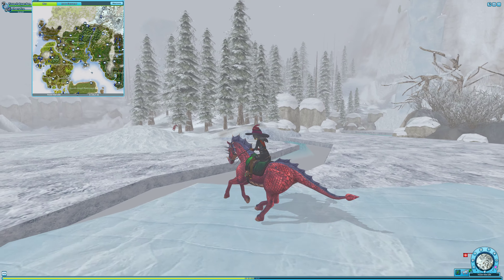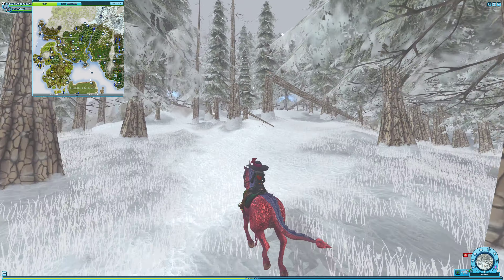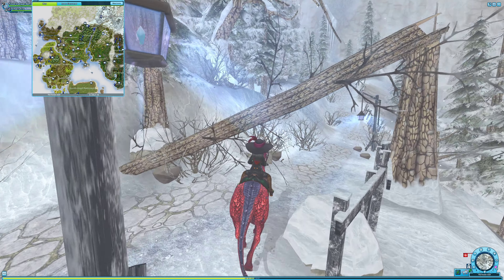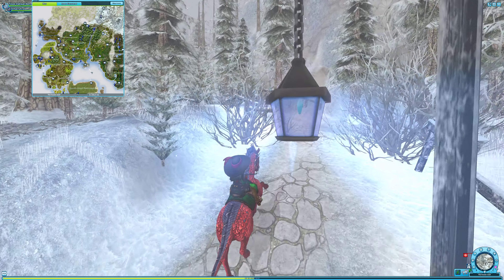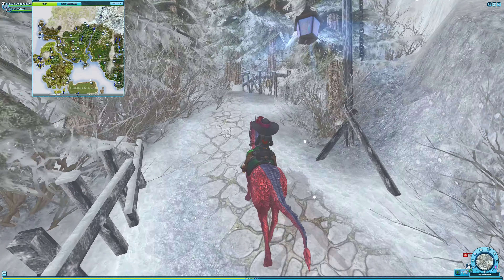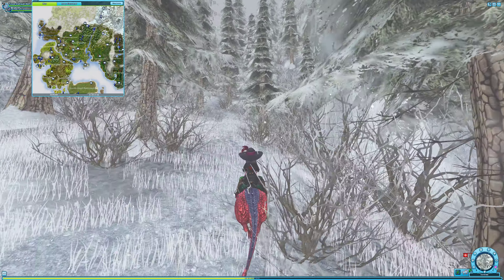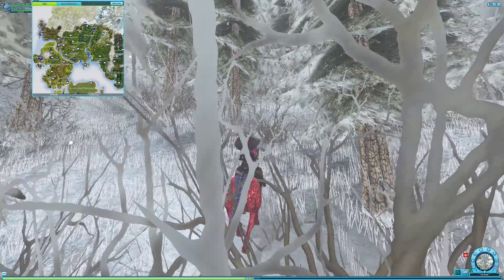I'll use the training wheels that Star Stable gave us. Anyway, once through the helicopter crash, go straight up until you find this pathway. Then follow the pathway up to a certain point. Once you get around here — you can see my coordinates — you want to stop following the pathway and go straight up through all the bush and trees.